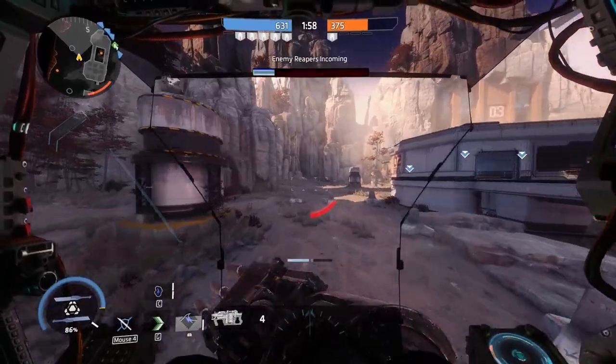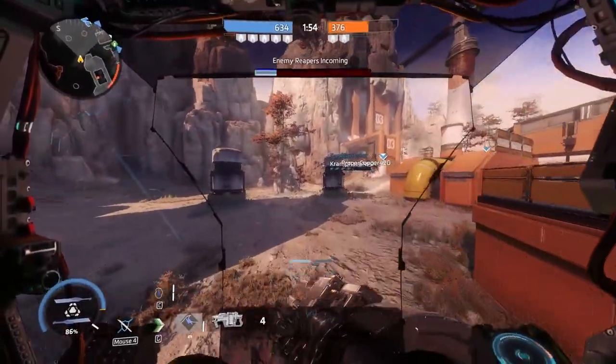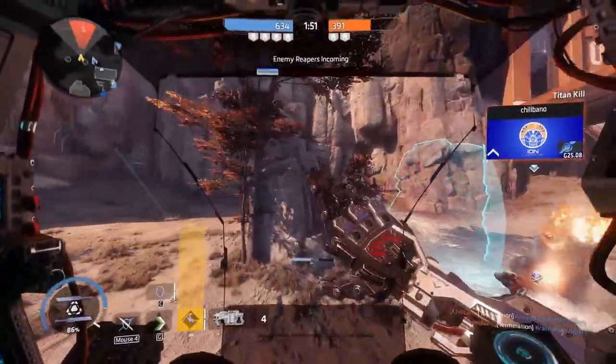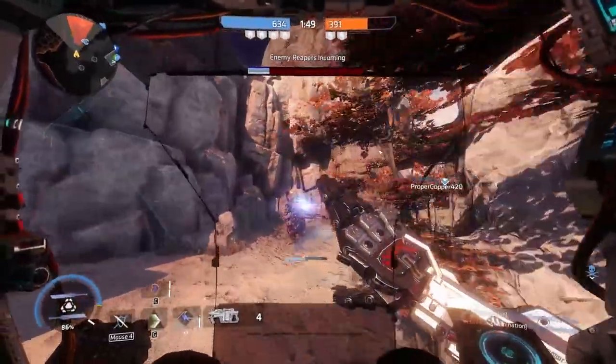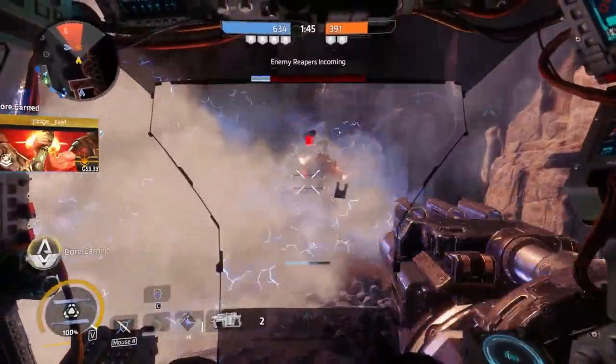When enemies push you with electric smoke, they often feel safe staying in their own cloud because they cannot take self-damage. However, you can place your own smoke inside theirs, kinda hiding it. This will often lead to a situation where the enemies stay in their smoke and realize too late that they are taking damage from yours.